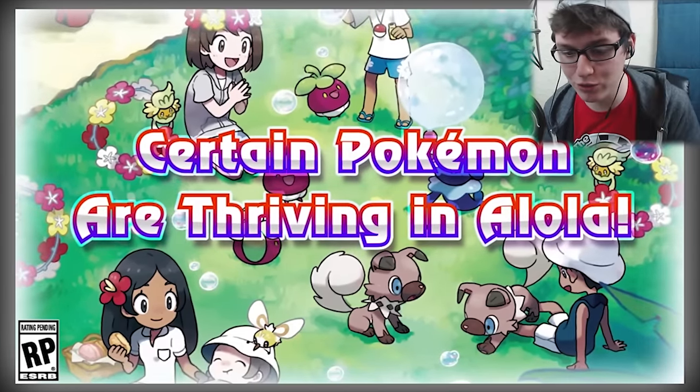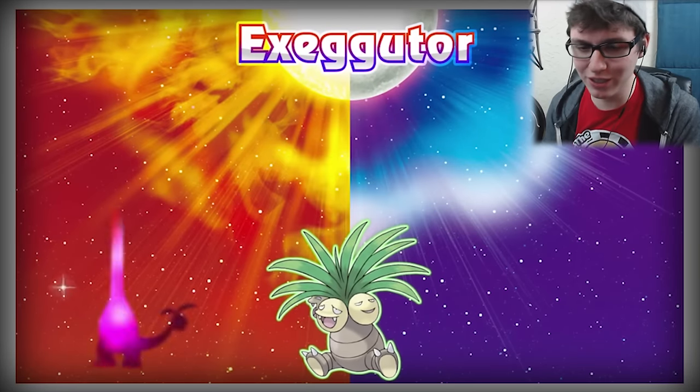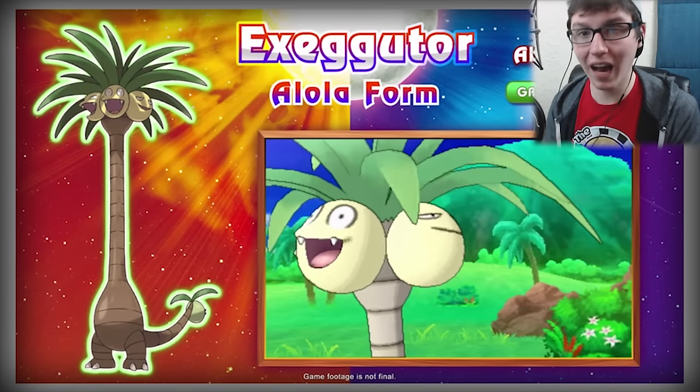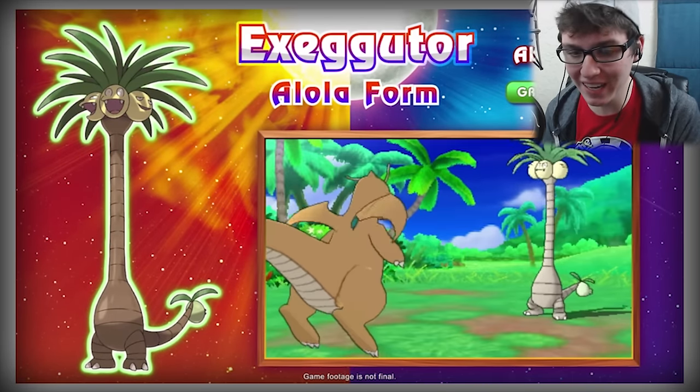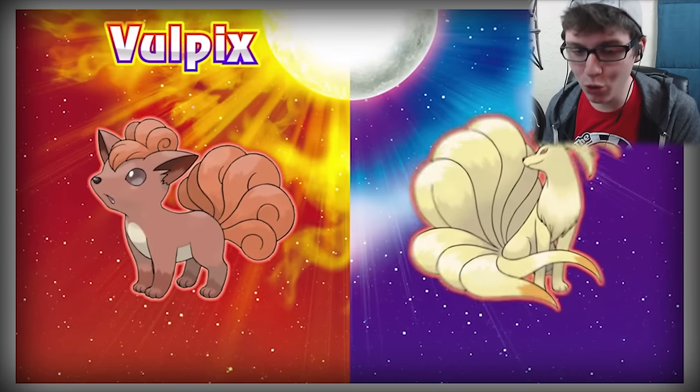That's some nice artwork for the background. I saw this earlier and I was watching — I didn't really get a good look because I was on my phone — but oh my god, Exeggutor is freaking Dragon type now. That's ridiculous. That's so cool.